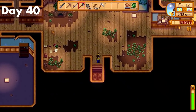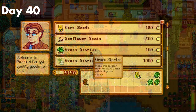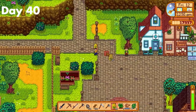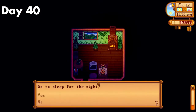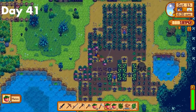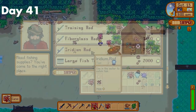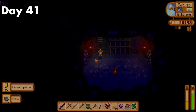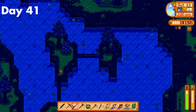Day 40. I donated some community center and museum stuff, then built a barn. I also bought some corn and grass starter because my chickens were starving. My hops also finally grew, meaning I would basically not have to worry about energy ever again. Then I chopped down a few trees and headed to bed. Day 41. I collected my melons that had finally grown, got the beach forageables, and finally bought an iridium rod. After that, I decided to go finish the mines. I finally got the Skull Key and decided I was going to grind money from fishing to make back the purchase of the iridium rod.